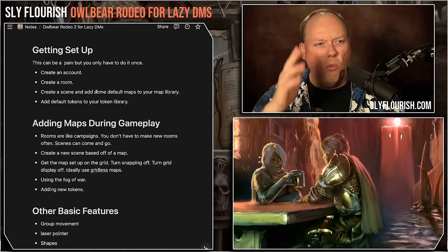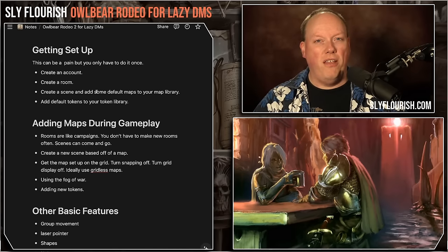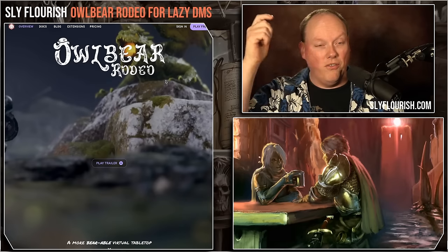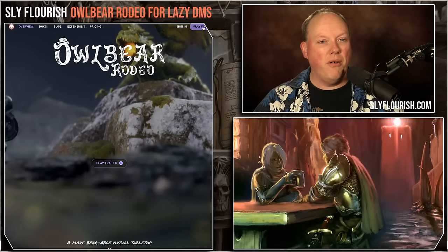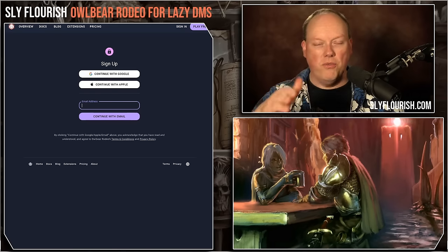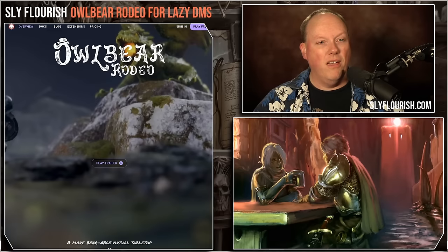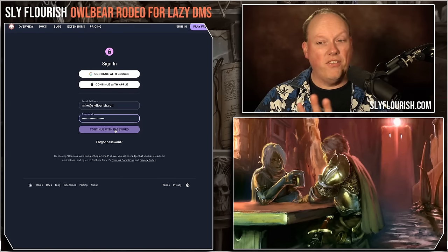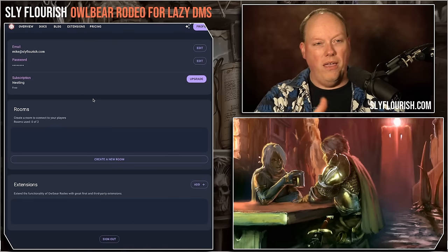So let's dive in. There are some things you need to do up front — and once you've done them, they're established and you generally don't have to worry about them again. First, you've got to make an account. Go to owlbear.rodeo, click on sign up or play for free, and you can sign up with an email address or log in with Google or Apple. I created a brand new account yesterday just to show what it looks like when you start with nothing.